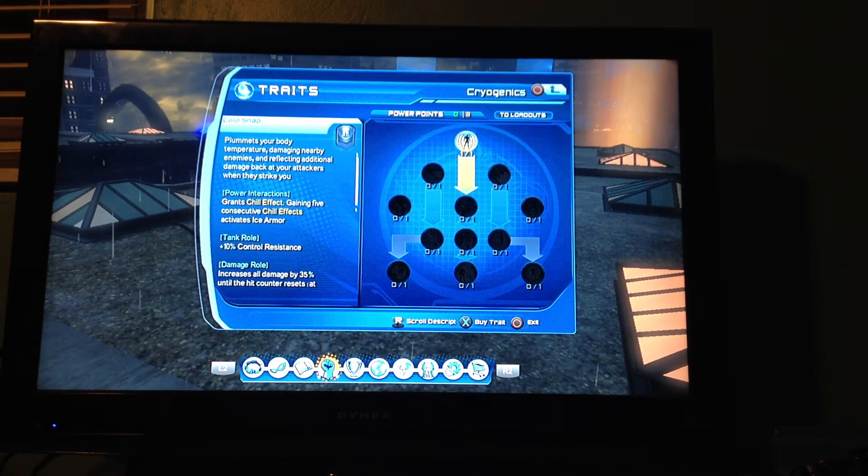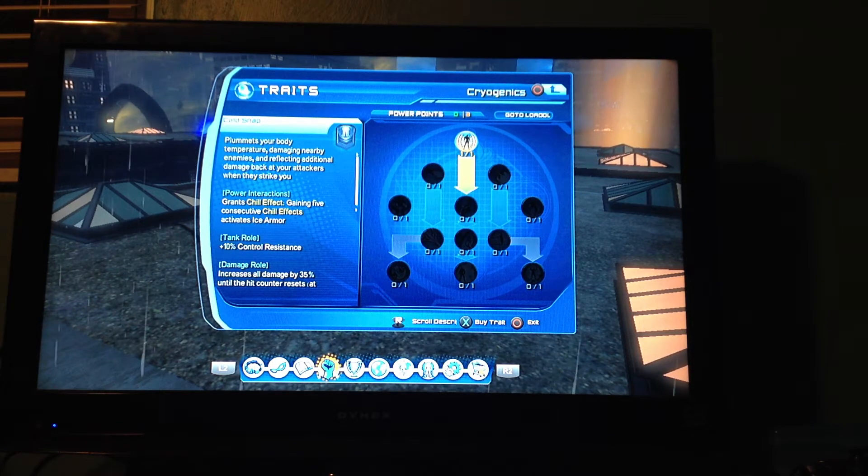Pummels your body temperature, damaging nearby enemies and reflecting additional damage back at your attackers when they strike you. Grants chill effect — gaining 5 consecutive chill effects activates ice armor. And then when you're in tank role you get control resistance, and when you're in the ice thing you get 35% damage.